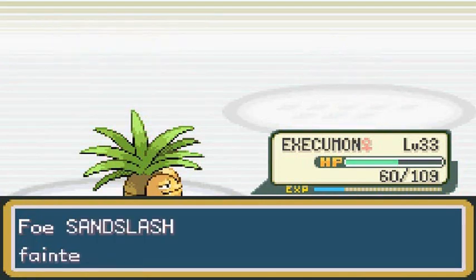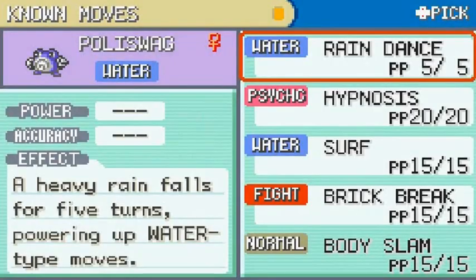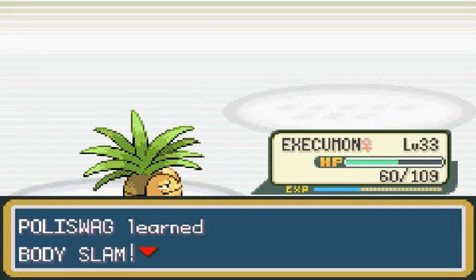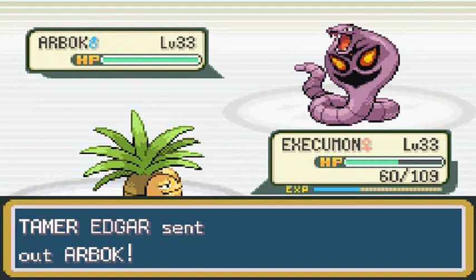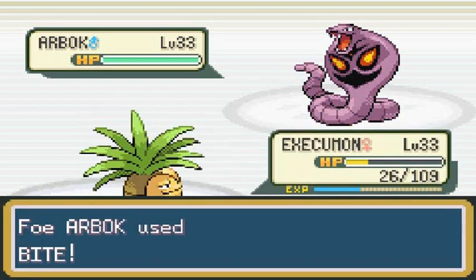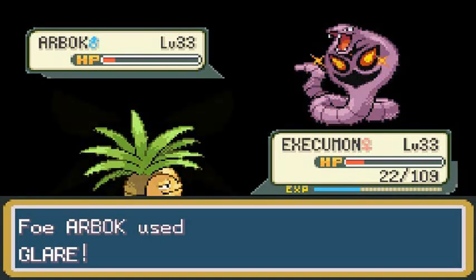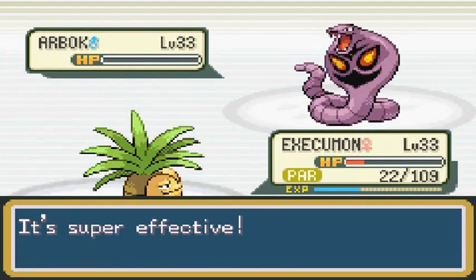Sandslash defeated. I just realized Poliwag is learning Body Slam. It doesn't really need Hypnosis — I have other Pokemon for catching legendaries. Body Slam is a very good move. He's coming out with another Arbok. Arbok is a little faster than us, and we're getting bitten — that nearly takes Exeggutor out. Glare attack coming in left and right, but Arbok is defeated.